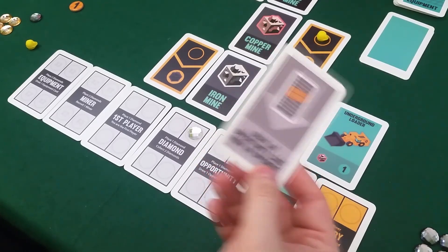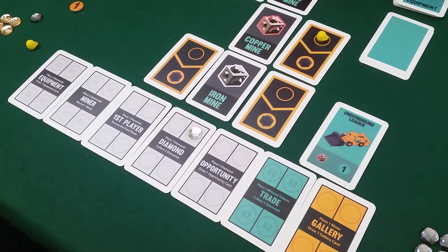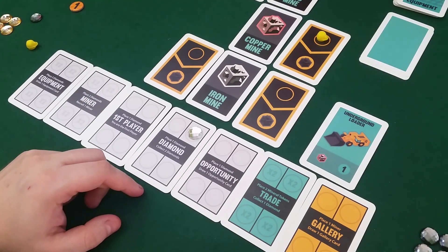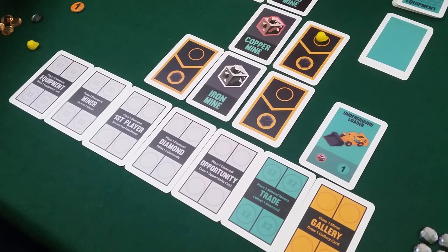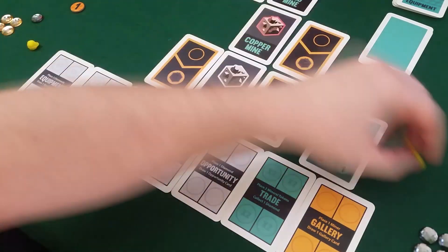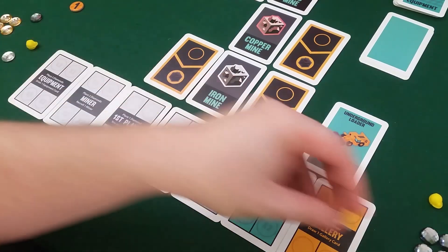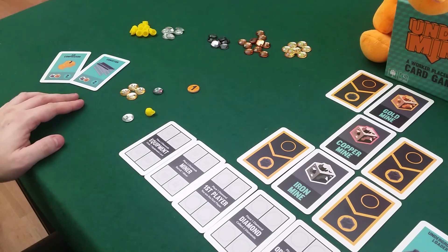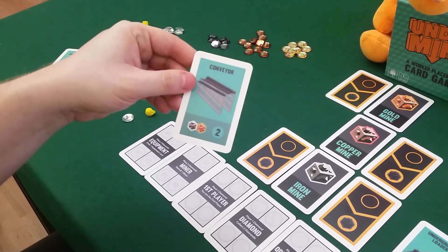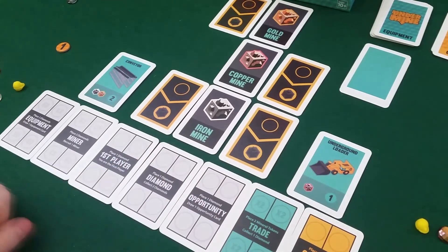This opportunity card lets Draco draw an opportunity card from an opponent — he can steal one from me. This is normally hidden, so I wouldn't know he has it. He draws that opportunity card. He gets two diamonds from an investment and a copper from his worker. Collection phase done. We both get a diamond. I'm still first player. I play the Conveyor — one iron and one gold — that's two points. Draco has one point; I'm in the lead with two points.